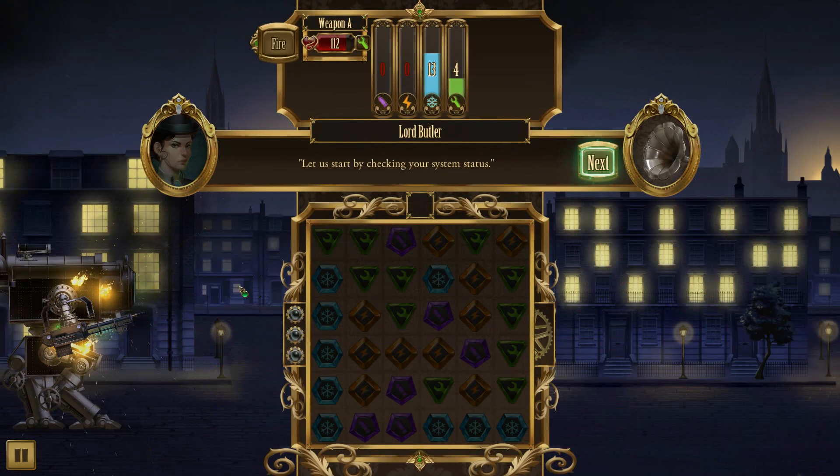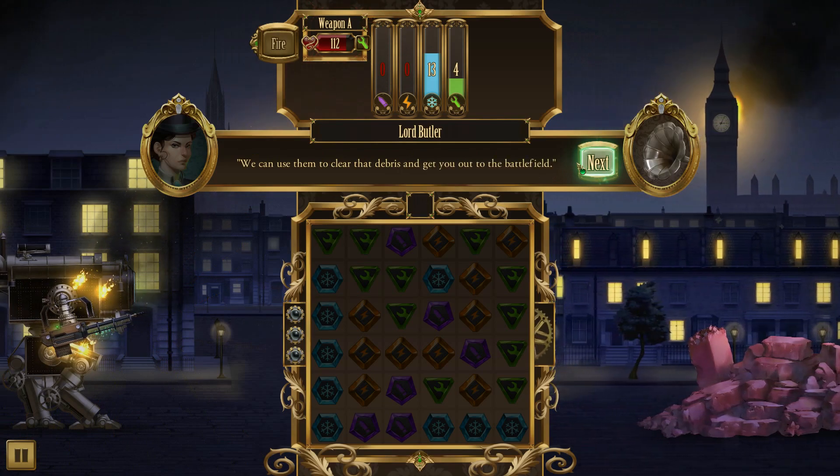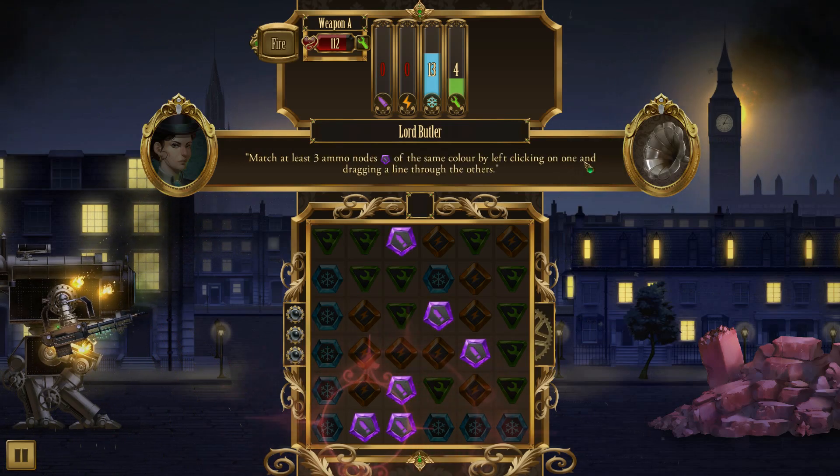The cockpit looks like a steam engine. Lord Butler says: 'Let us start by checking your system status. It appears that only one system is undamaged and active - your weapons. We can use them to clear the debris that is out on the battlefield. First, match purple ammo nodes from the grid to supply your weapons with ammunition. Match at least three ammo nodes of the same colour by left-clicking on one and dragging a line through the others.'